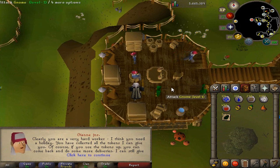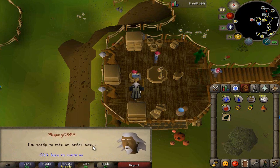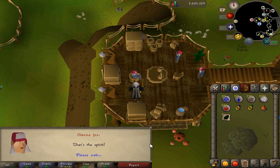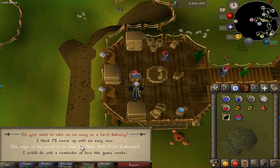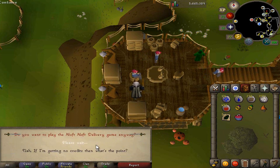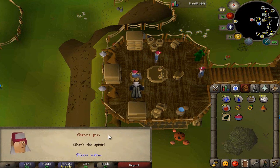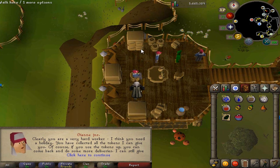Now that you have filled up your reward tokens — it'll take about forty regular deliveries, which will probably take about two hours — he says clearly you're a very hard worker and gives you the holiday option. You select yes, delivering is fun, and get an order. If it's not the right gnome, talk to him again and repeat until you get Captain Ninto or Captain Darkin. You can spam spacebar and click the chat options to cycle quickly. One is at the duel arena and one is below White Wolf Mountain, where the fishing contest quest unlocks. There's about a one in twenty chance of getting a scarf, worth about 800k.